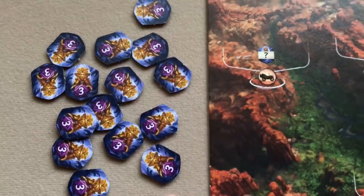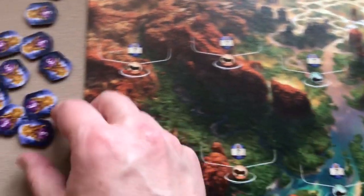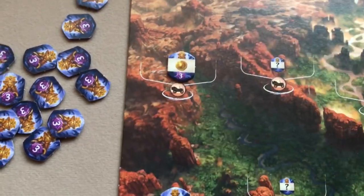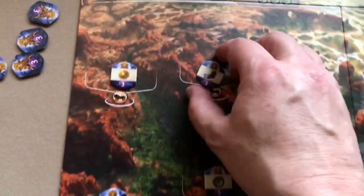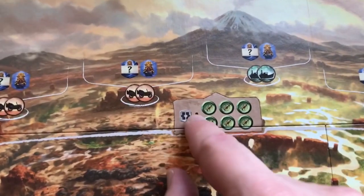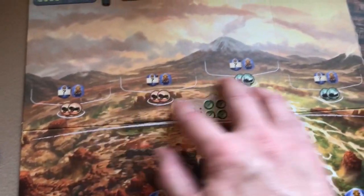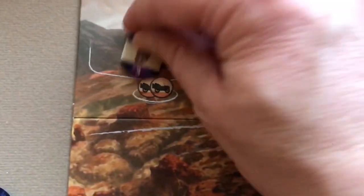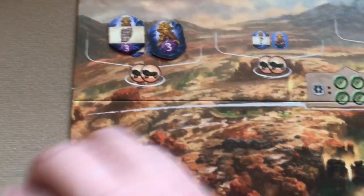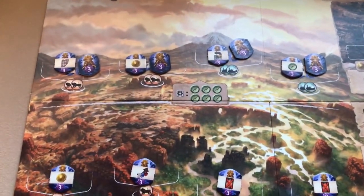Mix up the idol tiles. Each of the eight level one sites on the board gets one idol placed face up. The four level two sites — identifiable by two keyhole markings versus one — each get one idol face up and one face down.